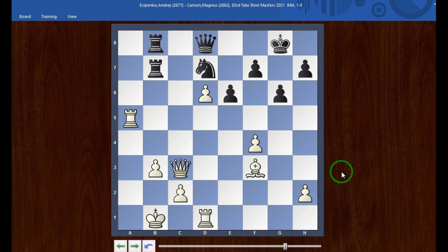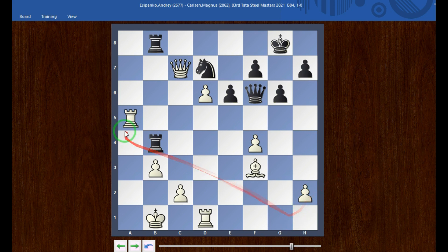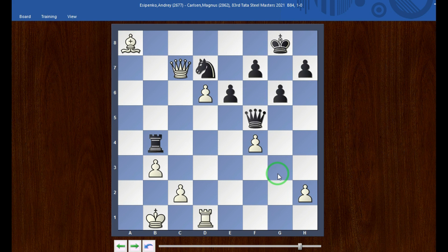Bishop developed, F3 attacking — rook back, rook on B4, queen back to C7 again, hitting the knight. There is a sacrifice but you cannot take as rook sacrifice — D3 is coming. So rook B2 played, rook on A8. That means here is bishop into A8.